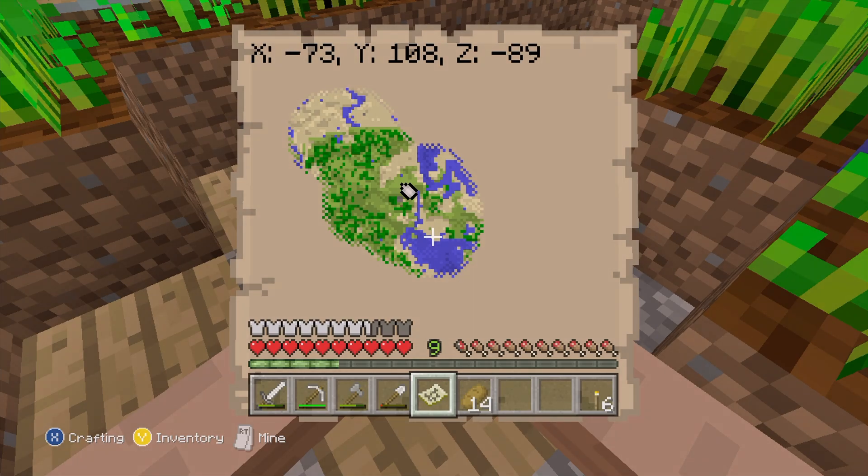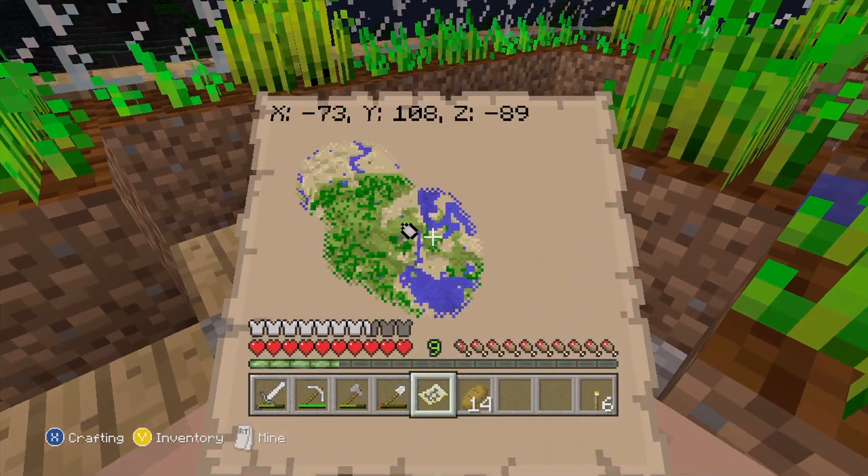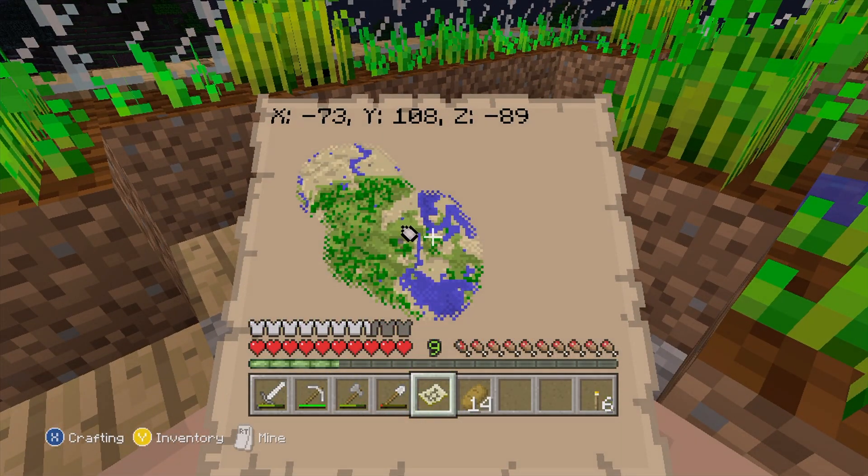That would be pretty cool, so I'm considering doing that, but I haven't decided quite yet. Redstone lamps have been added, mob heads have been added — that includes creeper, skeleton, wither skeleton, and a zombie. Ocelots have been added as well, and as usual, updated terrain generation and all those kinds of things. It's a pretty good update — you can really see the game changing quite a lot.